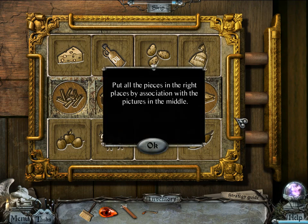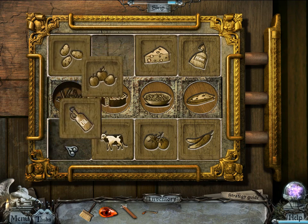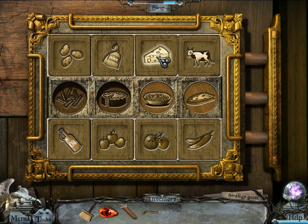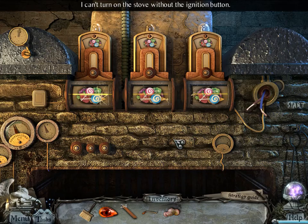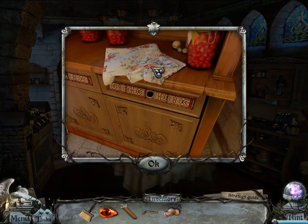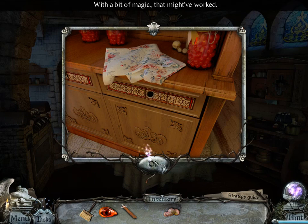Put all the pieces in the right places by association with the pictures in the middle. Alright, this is a kitchen? Yes, I think it is. I can't turn on the stove without the ignition button. There's no way to open without a handle. I have a gramophone handle, but I guess that's not good enough.